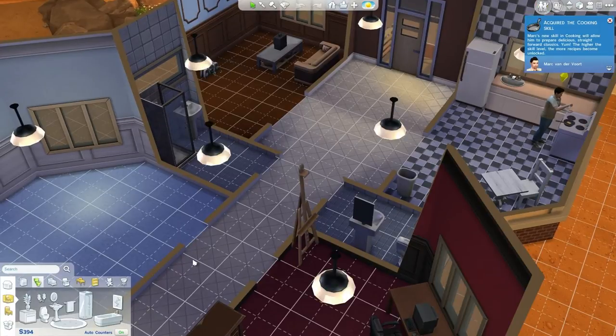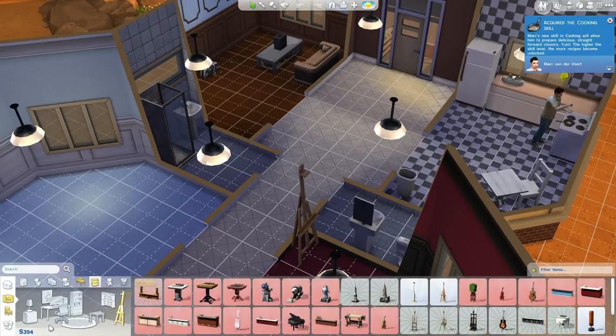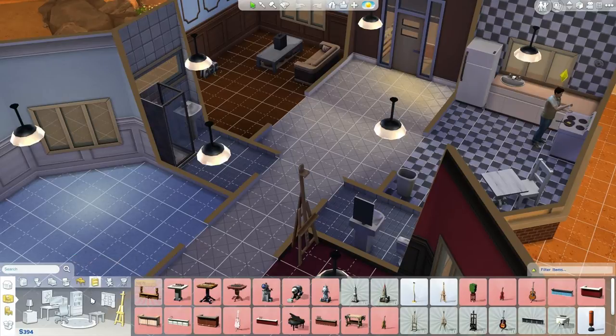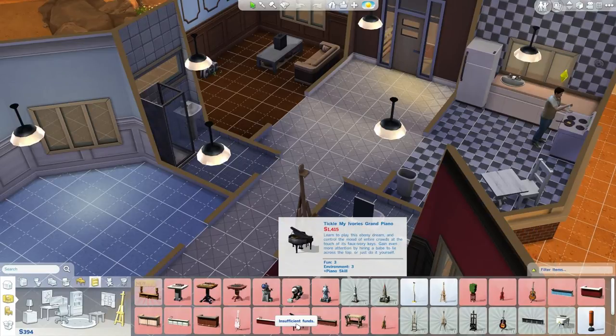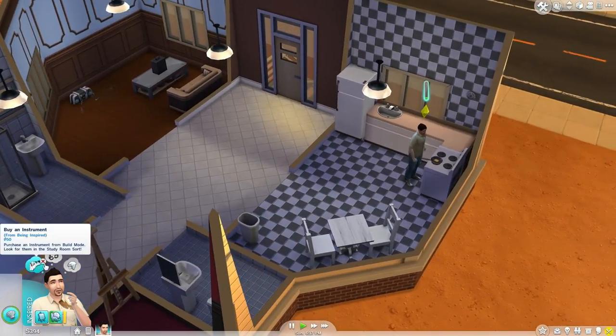Now he wants to buy an instrument. Let's see what the cheapest one is. It's 2,400 bucks for that one, and 600 for a microphone. There's 425 for a violin — so there are different skills: violin and guitar. And there might be a piano too — there's piano, awesome. So many different skills. We don't have the money, I'm sorry — just forget about that one for now.